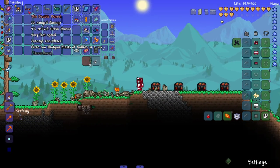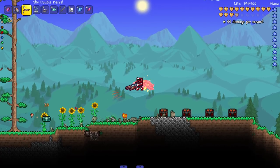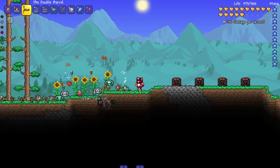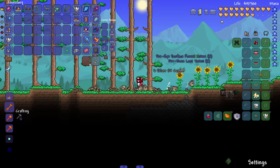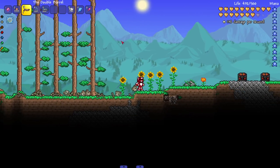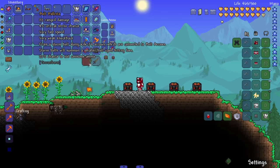The Double Barrel fires two shotgun blasts of bullets in a row. Let's see it in action - it's like a regular double barrel, pretty much what you'd expect. The most experience I've ever had with a double barrel IRL is a knockoff nerf gun.